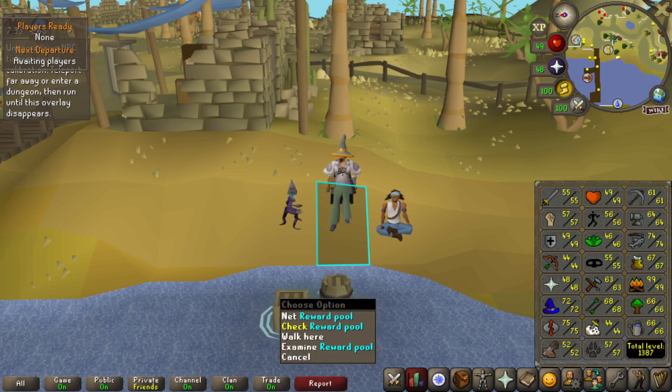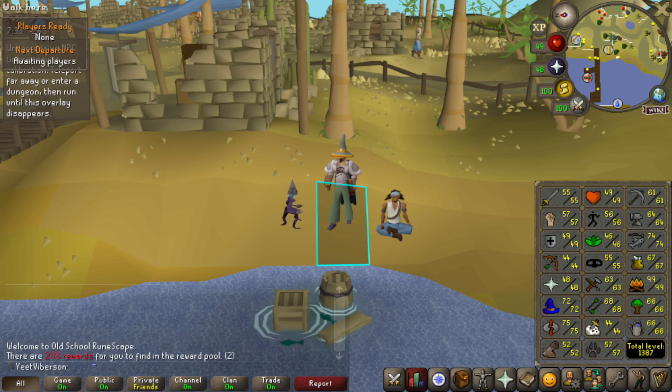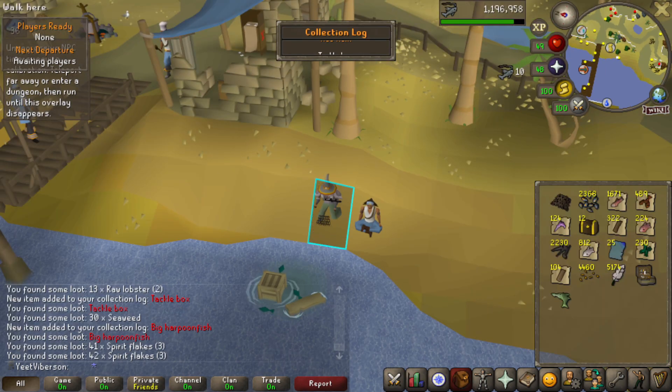I saved up all the rewards like I said I would, and we can check the reward pool — we have 288 rewards to search. This should help us get a ton of supplies for cooking and construction, some crafting, and some good alchables to get some money. We'll start here and search these rewards, then go to Guardians of the Rift as well. I'll put my pet away first in case I get the pet.